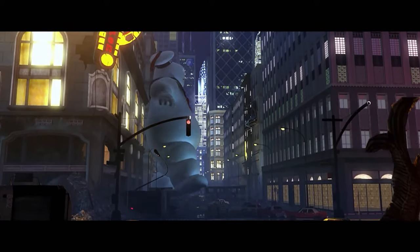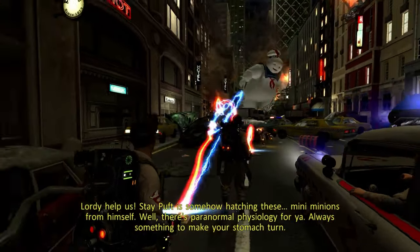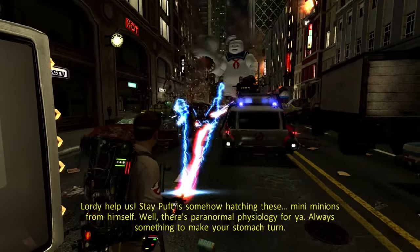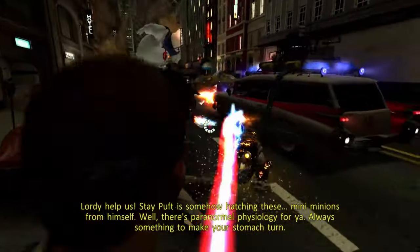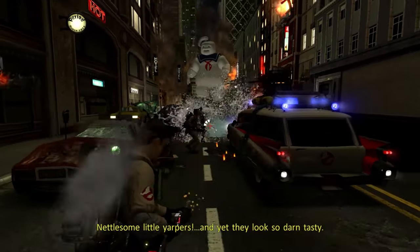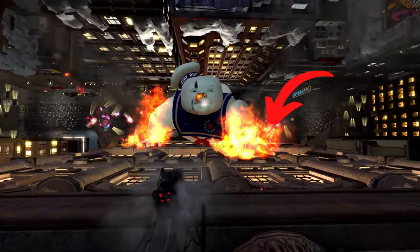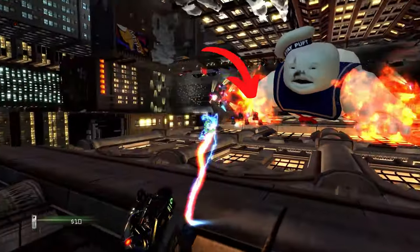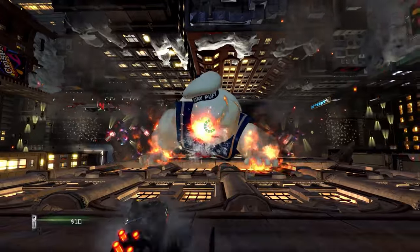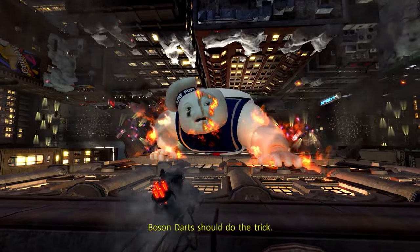Now let's start with the entities from the Panic in Times Square level. To start, we have the Marshmallow Minis spawned by Stay Puft. They are Class 6 Manifesting Caustic Swarmers. These guys are somewhat strange — they are their own sentient entity, however they are also part of a hive mind controlled by Gozer as Stay Puft. There's also another variation I'll call the Mini Marshmallow Minis — they appear to be severely underdeveloped and are just used for a quick attack.